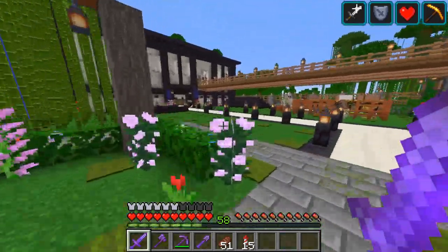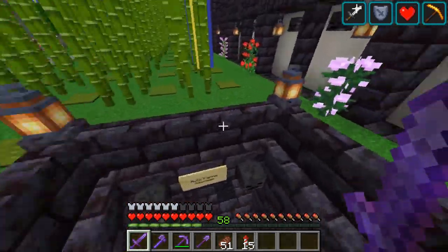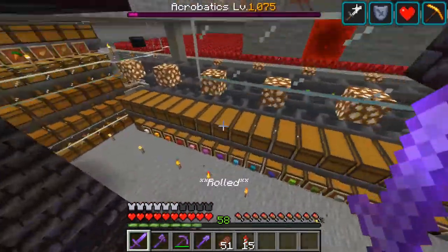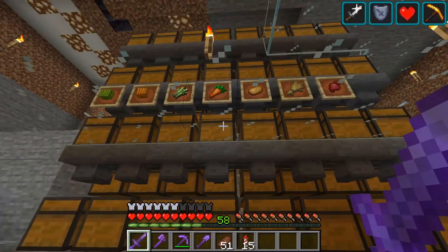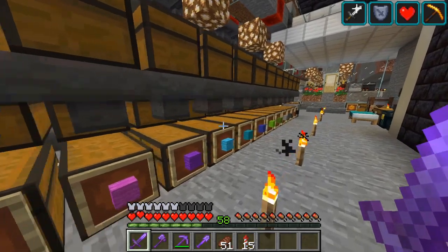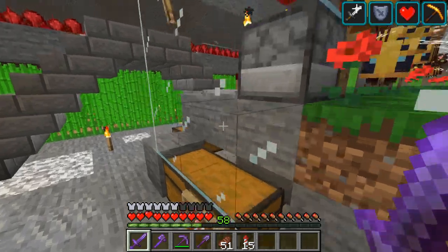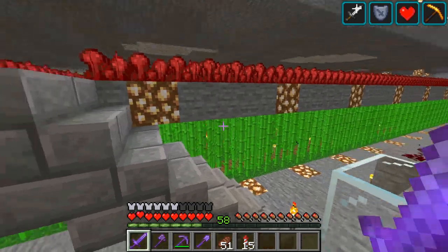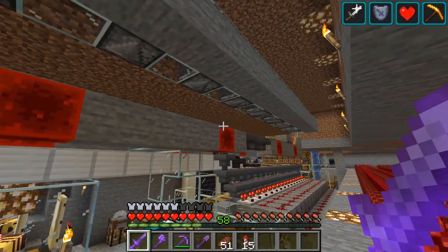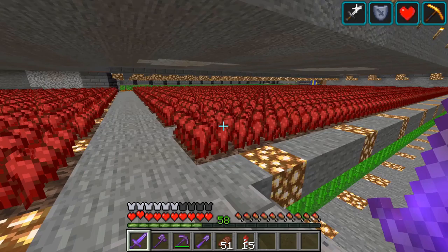I forgot to show you something here. I also have some underground farming here too. As you can see, there is another storage for farm goods and another one for wool, and yes I have a third bee farm or honey farm here as well. Above us there are even more sheep that produce wool for me — 32 to be exact, two from every color.